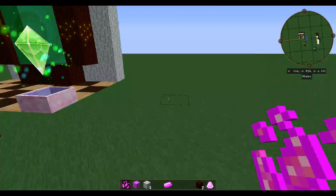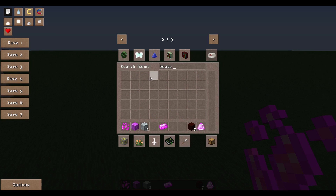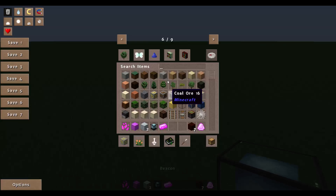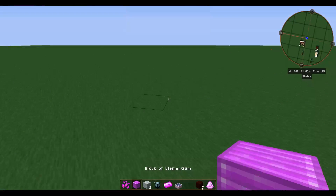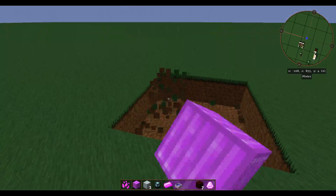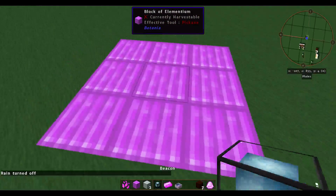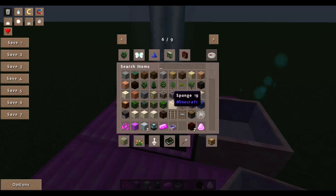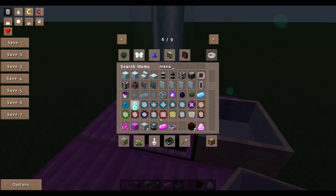Now I should show you how to make a Terrasteel Ingot. For this, you're going to need a beacon. You're going to need a beacon. Once you have the beacon, set up a Mana Pool next to it. Then you're going to want to drop a Mana Diamond, a Mana Steel, and a Mana Pearl right on top of the beacon.